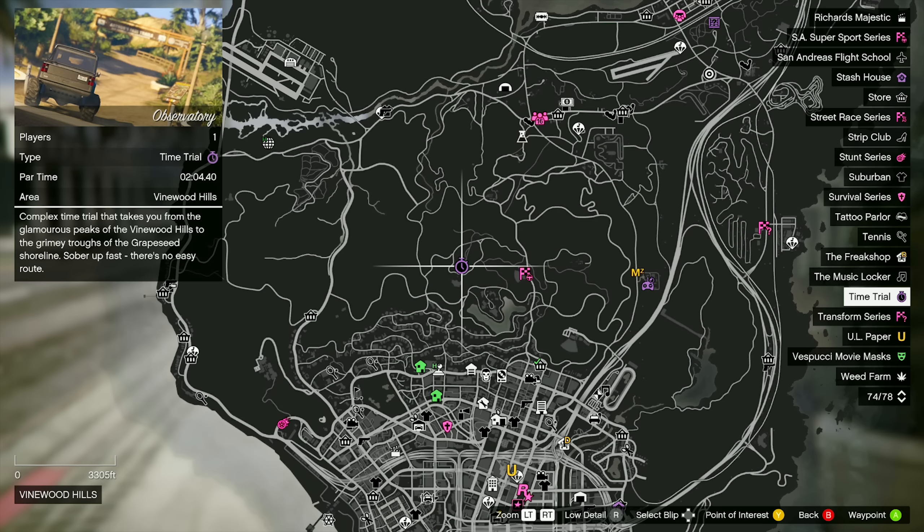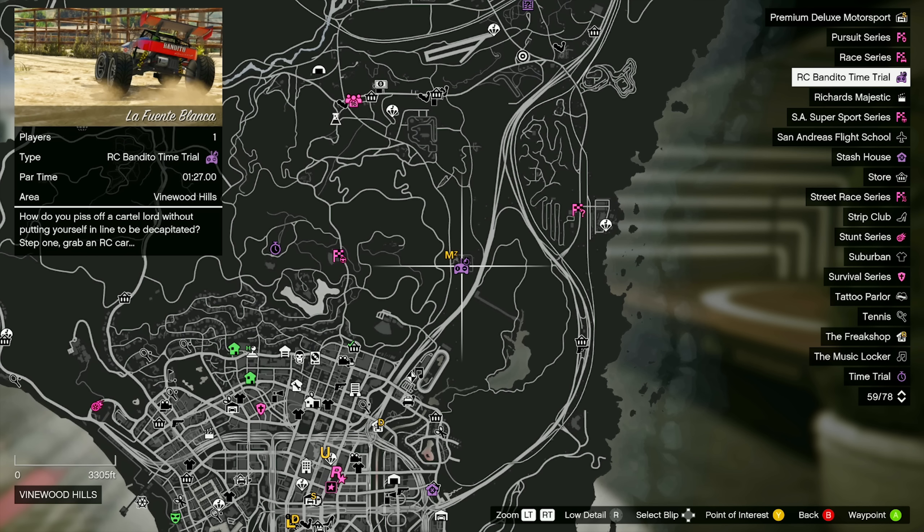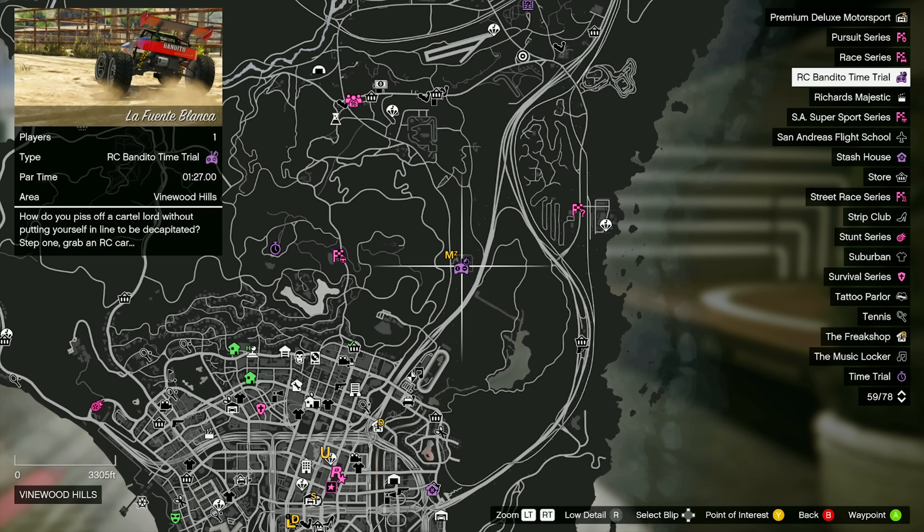For time trials this week: our standard time trial is Observatory, with a par time of two minutes and four and a half seconds. Definitely use a fast bike like the Shataro, the BATI 801, the Western Power Surge, or the Hakuchu Drag. The RC Bandito time trial is La Fuente Blanca, with a par time of one minute and 27 seconds. We also have a new HSW time trial which should be Pacific Bluffs — check the map to confirm since the tunables have updated. The money guide video will cover how to complete the RC Bandito and standard time trials with the best routes and strategies.